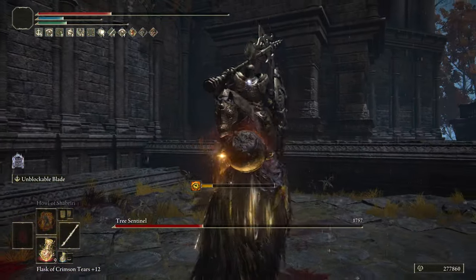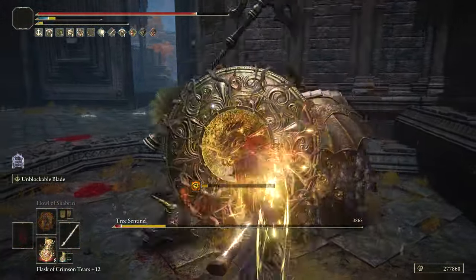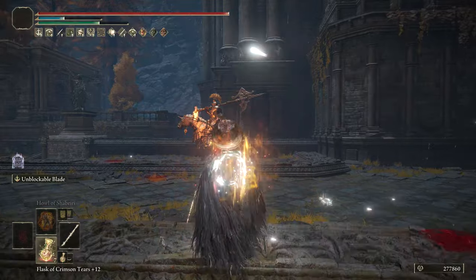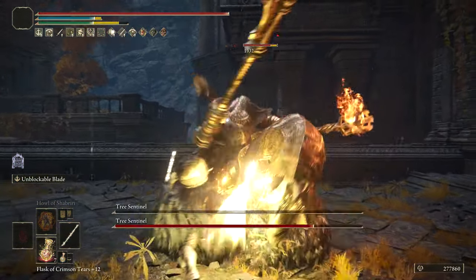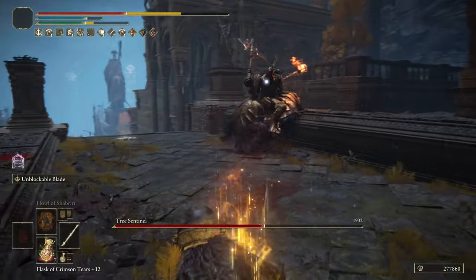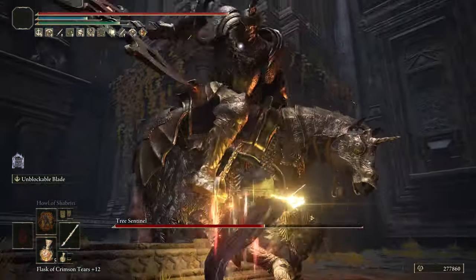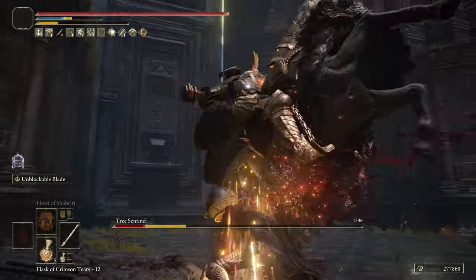Cypherpatta is quite good even for a weapon that does pure holy damage, which obviously is decently resisted. The Unblockable Blade is definitely something you gotta try too. If you want something weightless that can go with your faith build while casting different incantations, this is a good option. You can get good damage out of it with just a couple of buffs, using the Sacred Scorpion Charm and the Holy Tier. This one is used for PvP too because it's weightless and goes through shields, but as you can see on screen it works fine for PvE.